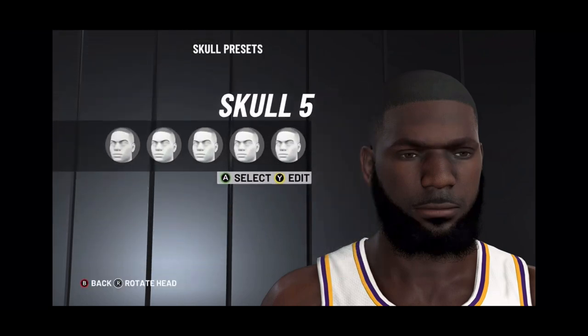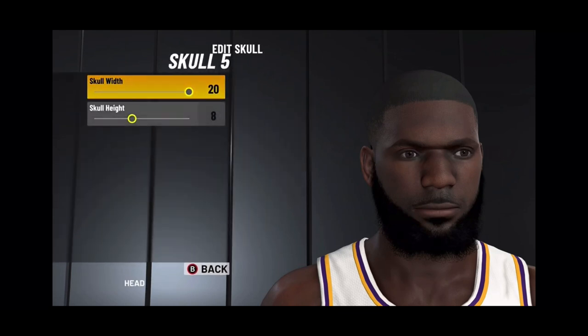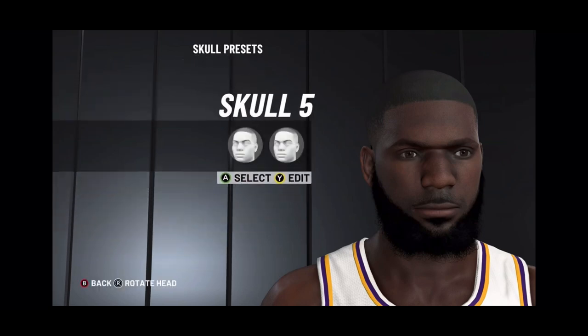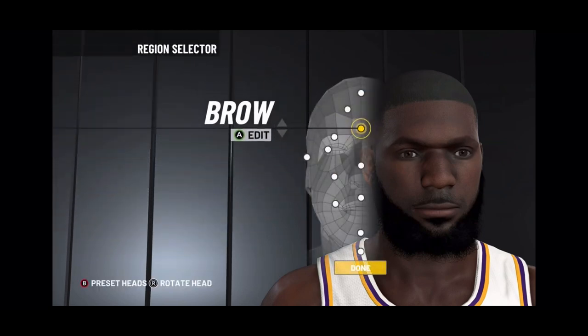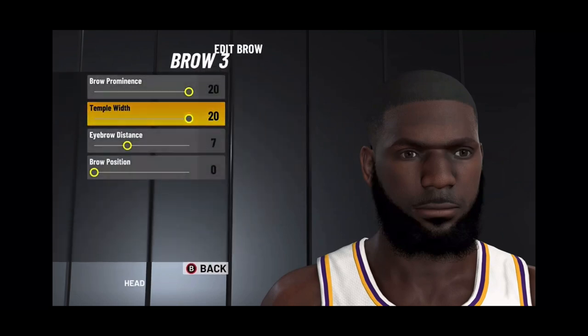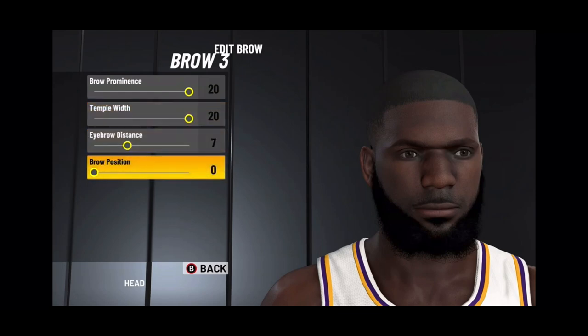The skull — you choose skull number 5. Skull width will be 20, skull height is 8. Alright, on to the next one. The brow — you choose brow number 3. Brow prominence is 20, temple width is 20, eyebrow distance is 7, and brow position is 0.